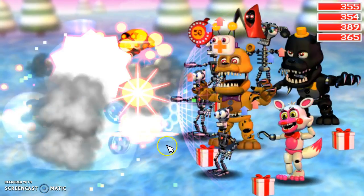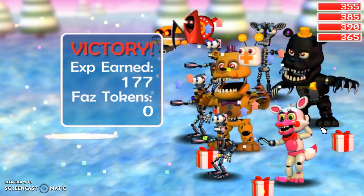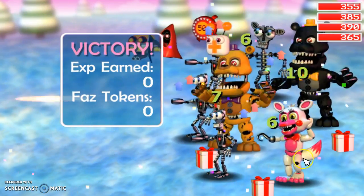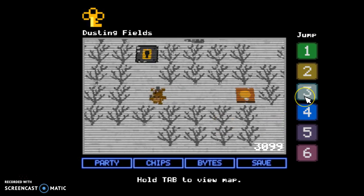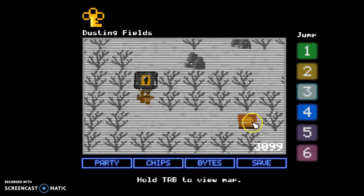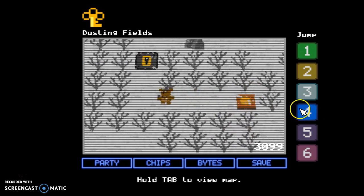Gift boxes - yeah, I already have gift boxes. When this happens you may lose a character, but that's why you have to have Funtime Foxy - he, or she, can bring them back to life. I already pressed this button, but you guys can press it. It does not work for me.